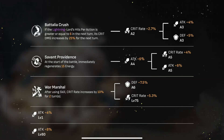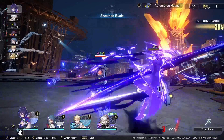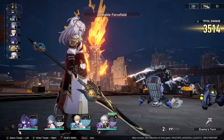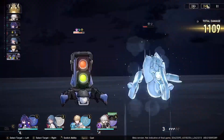For his bonus abilities, there are two options. You can go for Battalion Crush, which is more geared toward burst damage, or War Martial, which is better for consistent damage. Since most of the time you won't hit more than 6 stacks without your ultimate, War Martial is generally the better option to prioritize, though it depends on your preference.